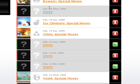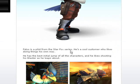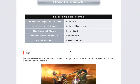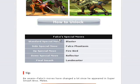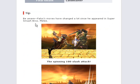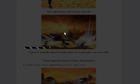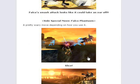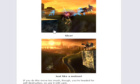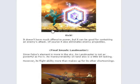The next update is a hidden character: Falco. He's one of the controversial characters because he's considered a clone, but he's not really a clone — they've changed him quite a bit, and the update actually talks about that. It says: be aware, Falco's moves have changed a lot since he appeared in Super Smash Bros. Melee. He's got the Falco Phantasm, which actually looks pretty similar to Fox's. But his reflector is where he differs — he kicks his reflector away so it can actually do damage, and it sends the reflector out, unlike Fox's which stays right where you are.